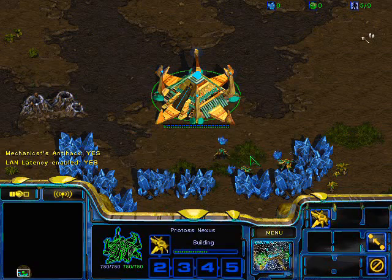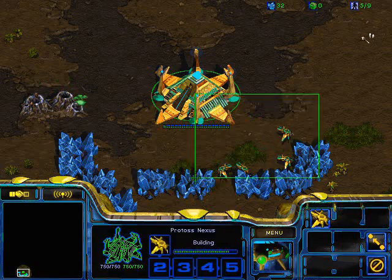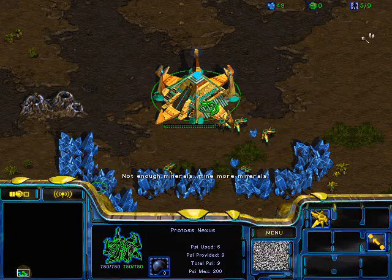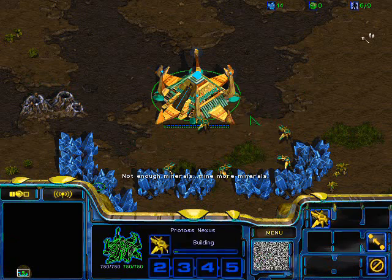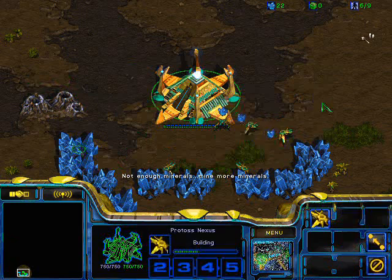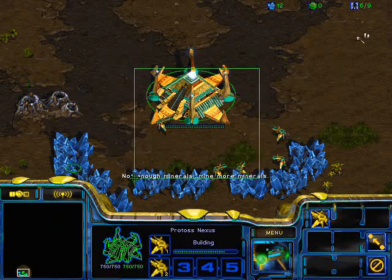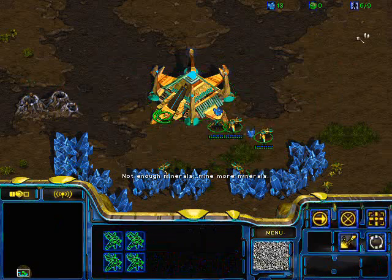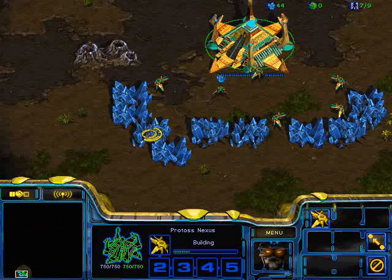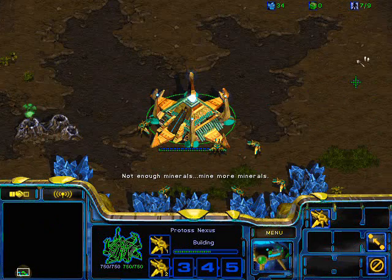Hi guys, it's CombinatorPVlad, and this game is a PVT on Longinus. I'm showing you how to play PVT on Longinus, because it is a little bit different. If you let the Terran macro up with their first four bases, then it's very hard to stop them, and they can secure their four bases with very little static defense. So this game, I'll be showing you a way to play on this map to have Protoss and have an early advantage.